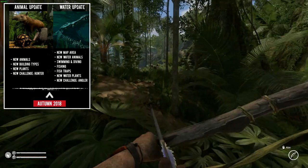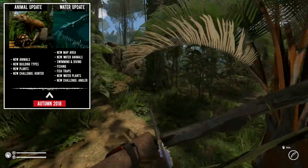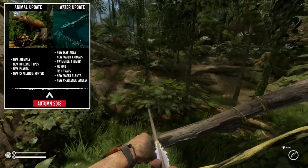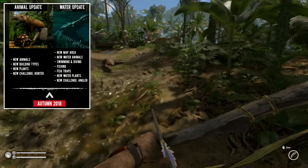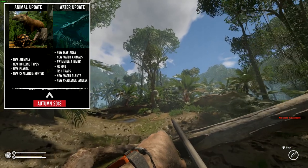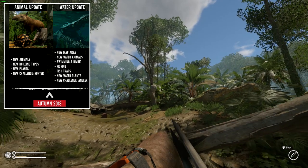In autumn 2018, we are going to get an animal update and a water update. The new animals — you can see pictures there — include a tortoise, an armadillo, and I believe that's a tapir. Expect new animals; it's always nice to have new animal types, especially dangerous ones. Hopefully no more snakes.